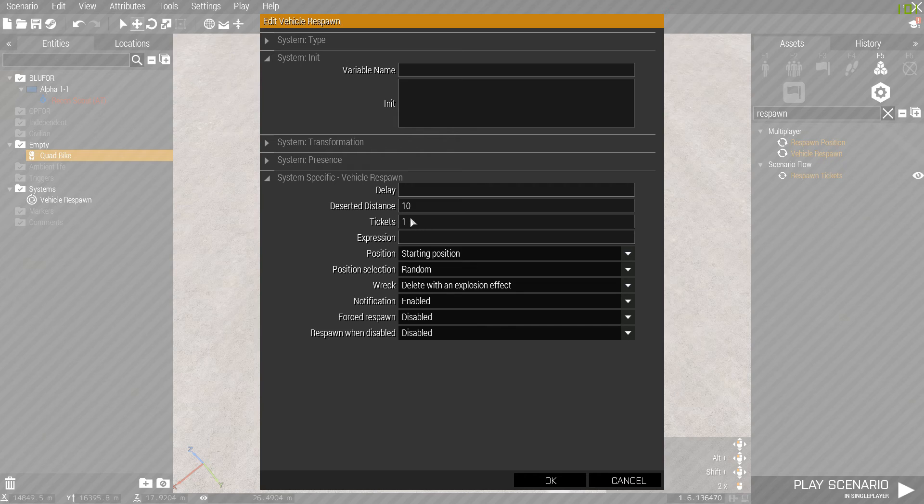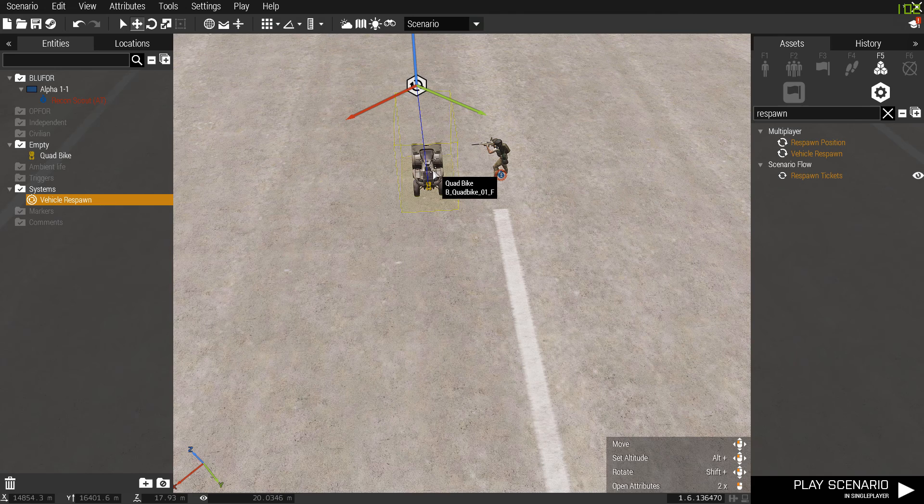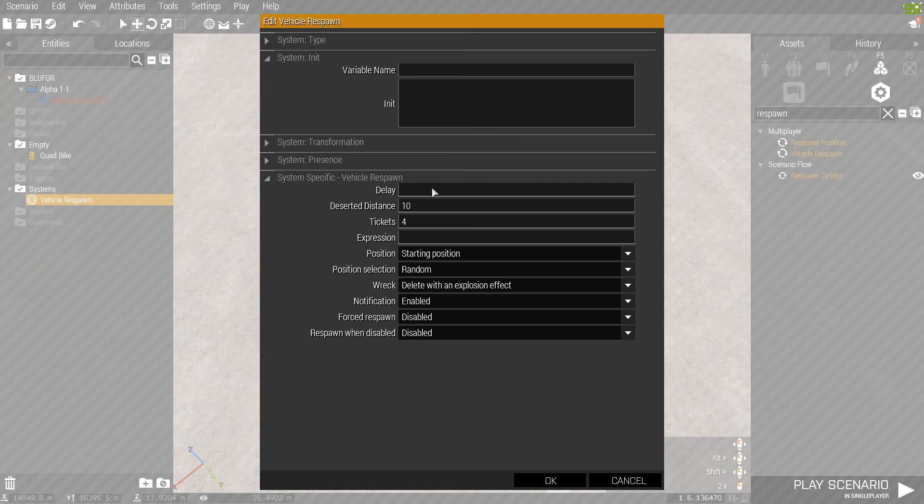Back to the module — Tickets. If I put 1, it will respawn once, so the total number of quads on the map is two: the original plus one respawn. If I put 4, that's five total. If you put 5, there will be six total because of the original one. So four means five, nine means ten, and so on.